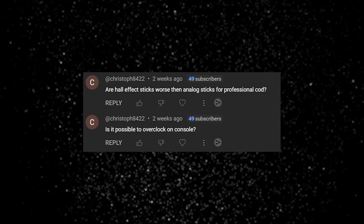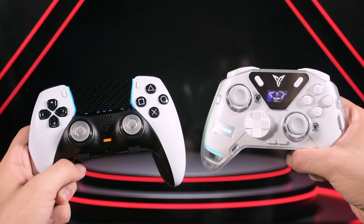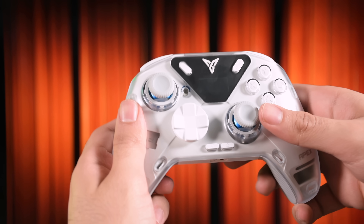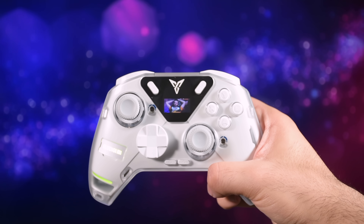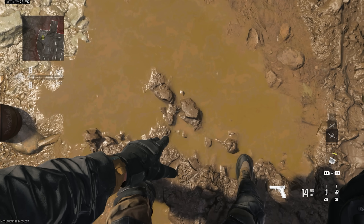Can you overclock controllers on consoles? As far as I know, it's not possible yet. On hall effect sticks versus analog sticks — I used to say not much difference, but after testing the Apex 4 from PhilIDG it changed my mind. Hall effect sticks are smooth and great to use. I highly suggest checking my review on that controller from the card if you play on Xbox or PC — it has a 1000 Hz polling rate even wirelessly and is one of the fastest controllers I've tested. I also did a comparison between DualSense Edge and Apex 4 in that same video.